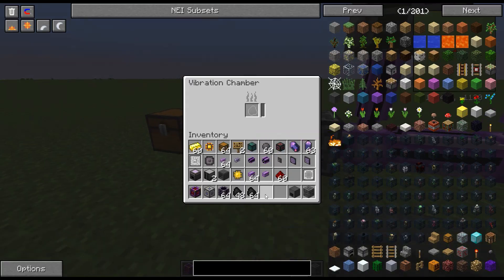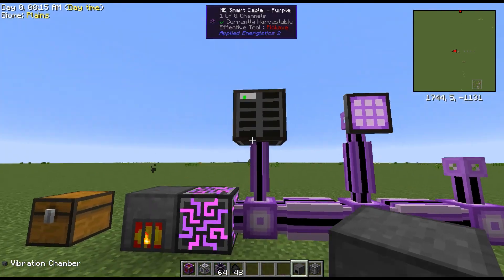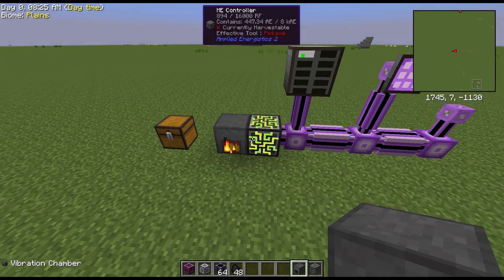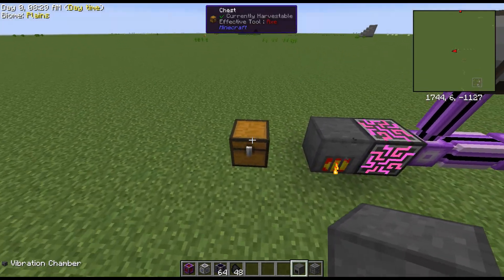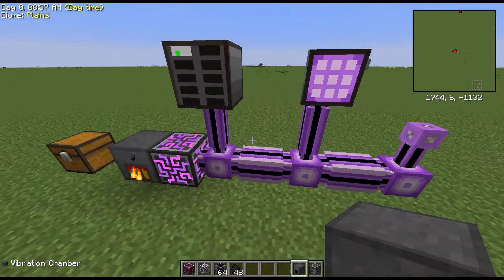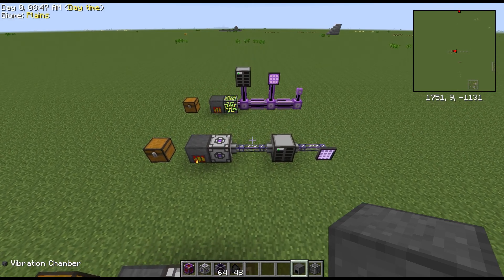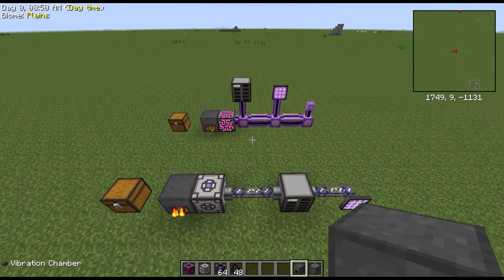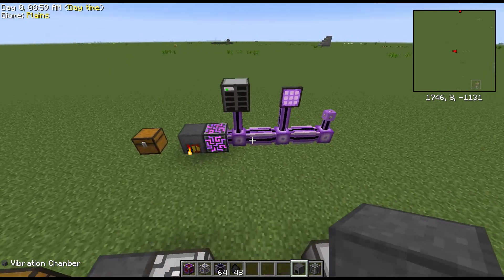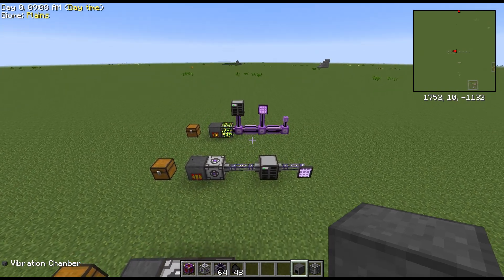We can fire this up right here and you'll notice that our drive is engaged and we can put whatever we want in here. This is also where you use your inscriber calculation press and your certus quartz to make your crafting terminal and so on. I hope this clears up how to get into basic Applied Energistics just to get a basic system up and running. We're not going to get into channels here — I will cover that in another video. Don't forget to come check me out at Chaos Chunk, twitch.tv/ChaosChunk. Don't forget to like and subscribe. Have a great day, and we out.